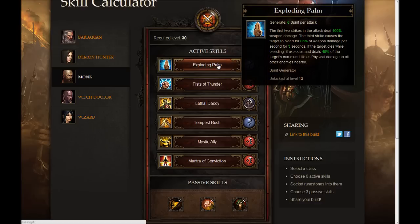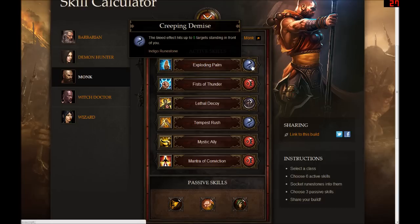The first spirit generating attack I chose for this was Exploding Palm. Nothing more evil than causing your opponents to explode in a shower of blood and guts. It's a pretty good basic attack — kind of a combo deal. The first two attacks deal good damage, and the third one causes your opponent to start bleeding. If they die while bleeding, they explode in a shower of blood and guts, which doesn't seem all too holy, so it fits well into this evil monk build.